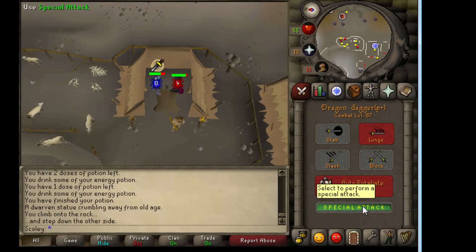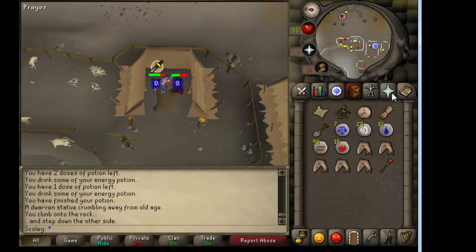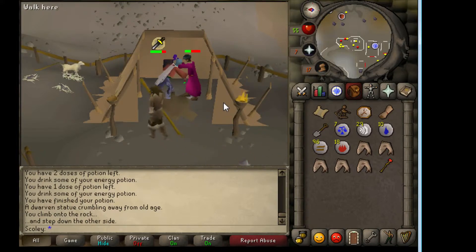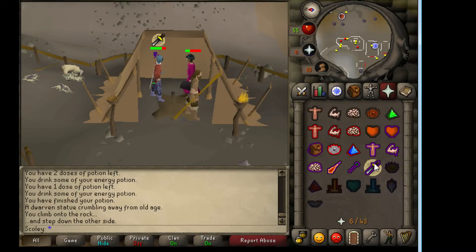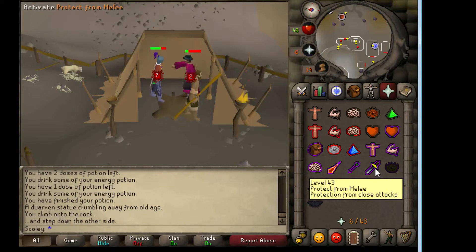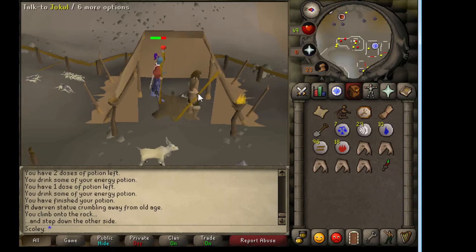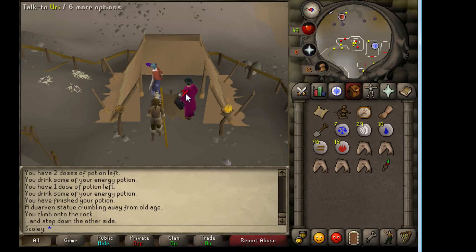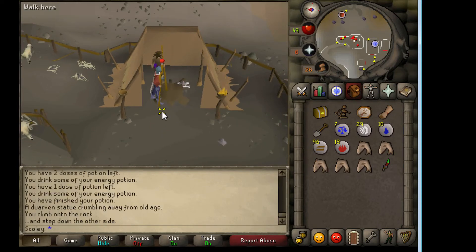I still have my spec up — nice. Quickly slaughter this guy. Not doing too bad. Keep poking him down. Really wish I had higher combat stats so this would go by quicker. I got a prayer flick since I'm almost out of prayer. Let's go ahead and keep doing it. Put that back on and laugh again — ho ho ho! And it gives you a casket. That's all. Thank you for watching, guys.